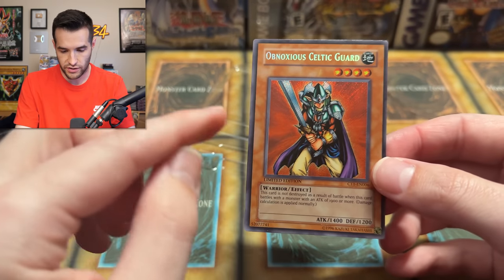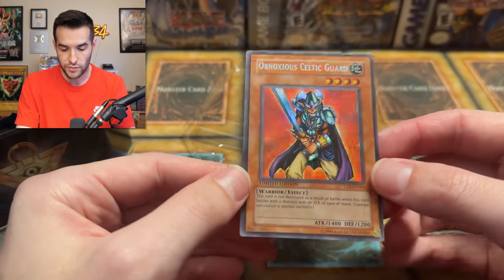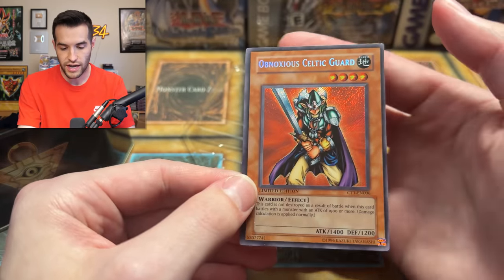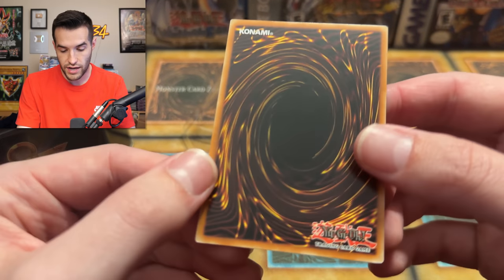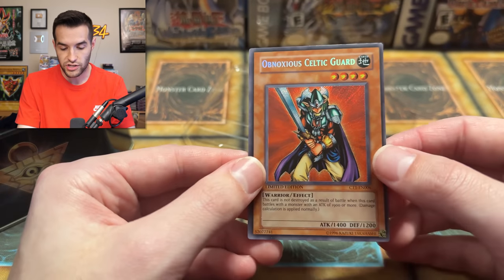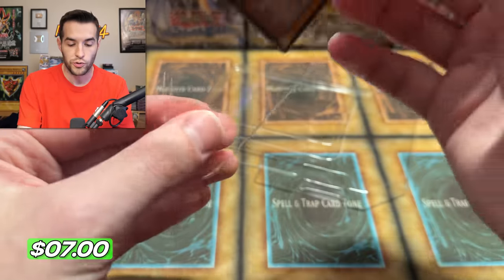We have a Secret Rare — looks good. Centering is definitely pushed that way. Secret Rare looks amazing, surface looks amazing, corners look pretty good, top edge might have a little bit. Back has not much scuffing. Overall pretty good — seems to be a pretty clean Obnoxious Celtic Guardian card. A little bit off-centered, unfortunately, but overall looks pretty solid.